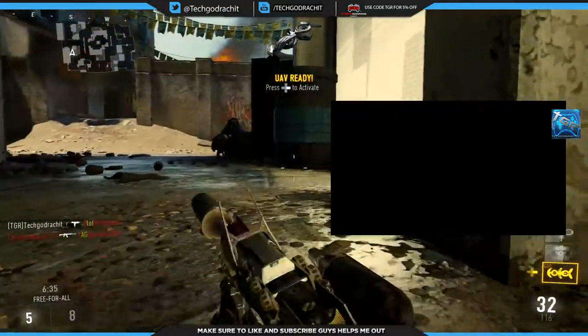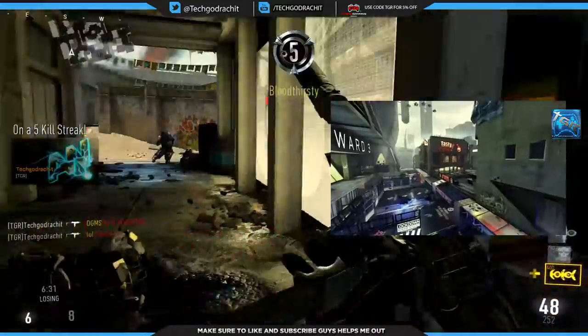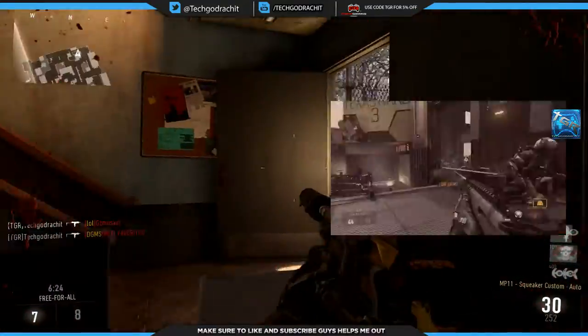There are four multiplayer maps. Urban is a fast map — close quarters — SMGs and shotguns are preferred on this map. There is a Lockdown mode which is a dynamic map event where parts get blocked and new parts get opened, so you guys can take advantage of that.